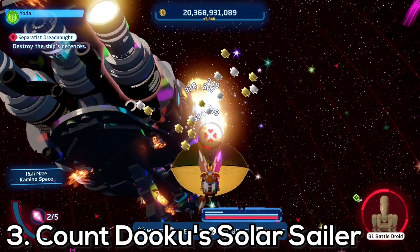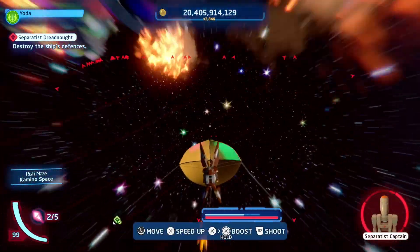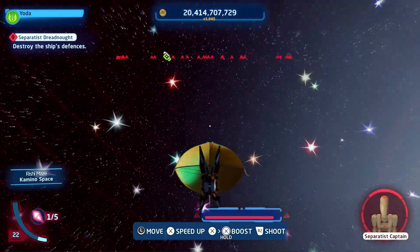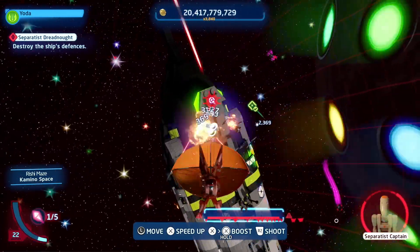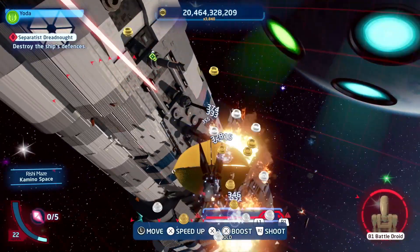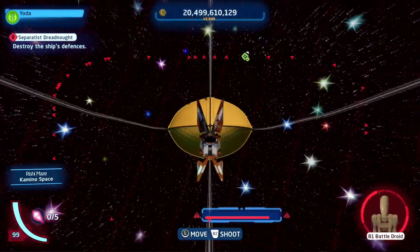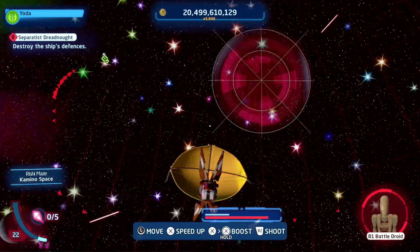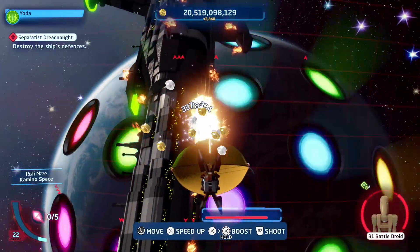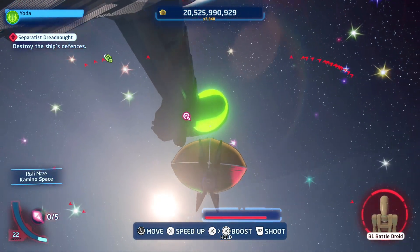For spot number 3, and this is a surprising one — this is Count Dooku's Solar Sailor. Count Dooku's ship is just an absolutely insane ship to use. It has, I believe, the fastest fire rate in the game, and it can just completely destroy defenses. I used this in a capital ship takeover and it was one of the most enjoyable experiences ever — it absolutely destroyed everything. I first thought this ship was going to be bad, but after using it, yeah, it's an absolute beast. If you haven't tried it, I'd recommend doing so, as it's one of the most fun and broken ships in this game.